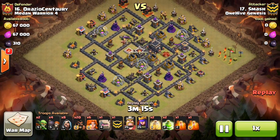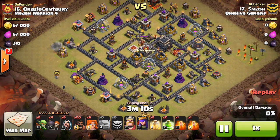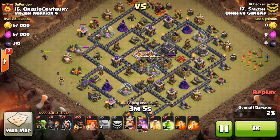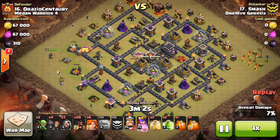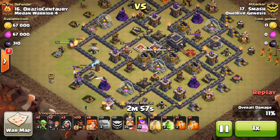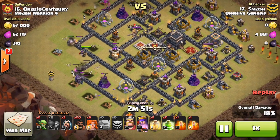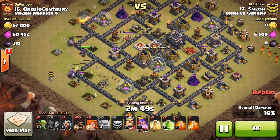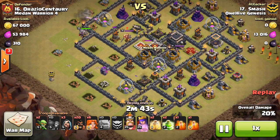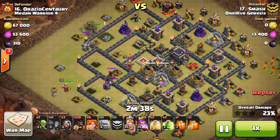All right, here we go with the attack. Looking at Smash taking on 16. Comes in with two golems, dropping down wizards, just creating the funnel — pretty normal stuff. The queen comes down right here. Everything's going down, all those trash buildings, starting to take out the first layer of the base. But these wall breakers should have been down earlier — a little bit of a weird wall breaker situation. I think he could have done it with just two jumps, had he dropped the jump right in that junction to let everything in.